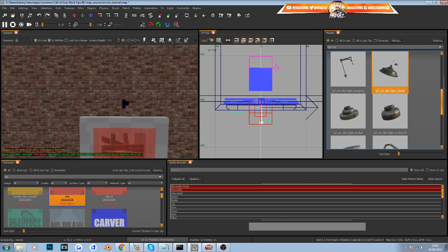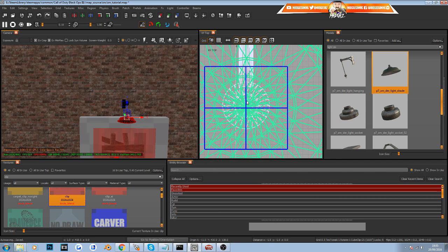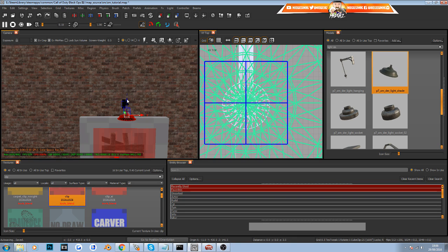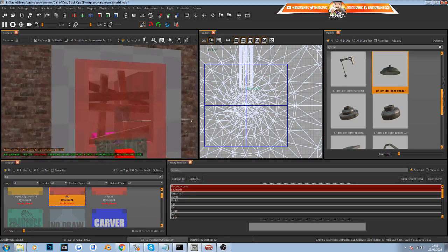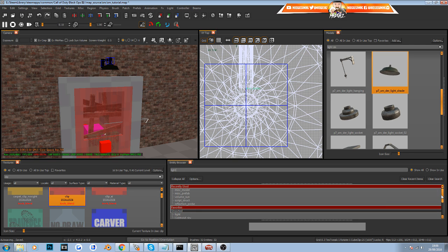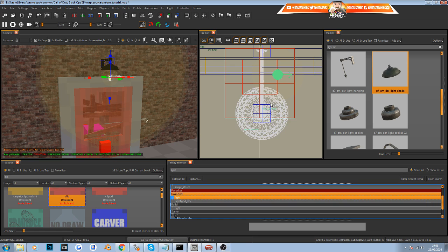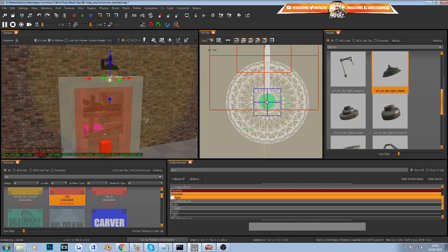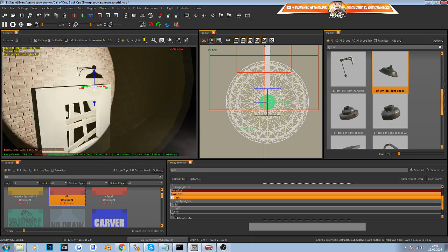Now we need a lampshade. Find the standard zombie lampshade model and click and drag it into the map. It may clip through the wall, so zoom in and line them up nicely. Adjust the grid size to make fine positioning easier and get it centered. Now we have our light fitting. Next, open the Entity Browser — right-click and go to Entity Browser — type in 'light', and from the Unsorted section drag a light entity into the map. Center it in the view window.